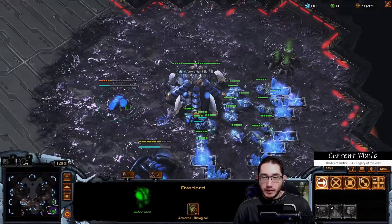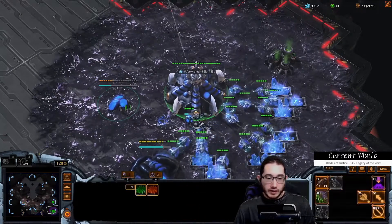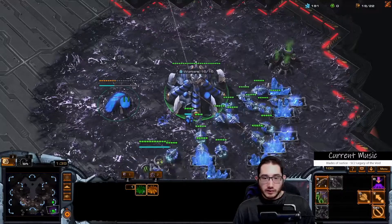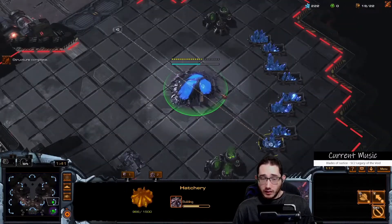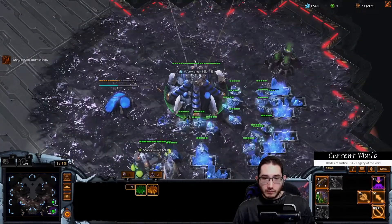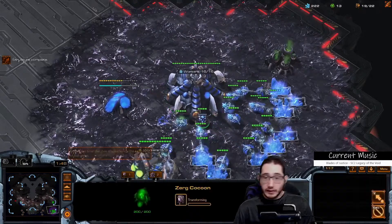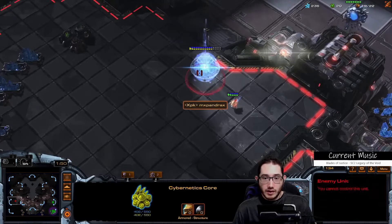Opening up with a normal Hatch-Gas-Pool. Got Queens — after the third Queen you can build the third base and the Lair at the same time. The third Queen and the Lair — should be more specific.